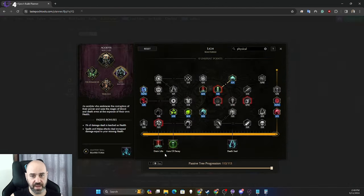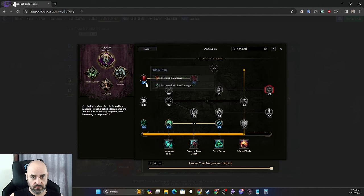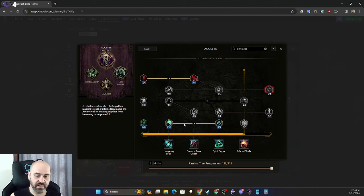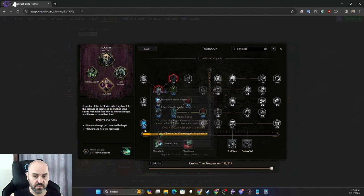On the Acolyte passive tree, go straight over to the increased damage, get all of that, and grab Mana Retention. Nothing else in this tree matters.